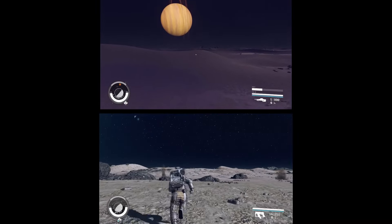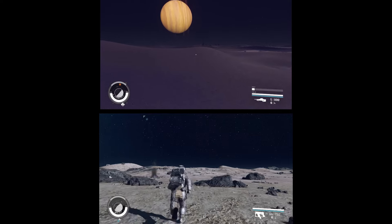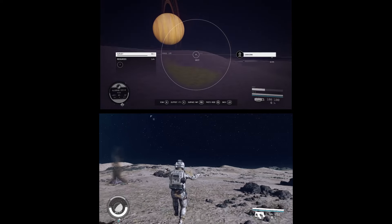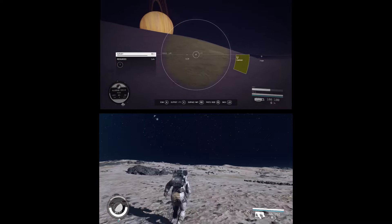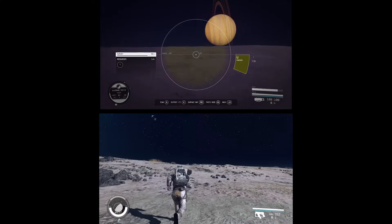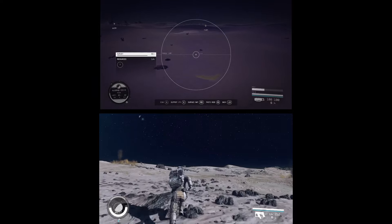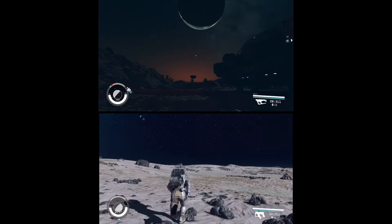To recap the last video on exploration: exploration can be extremely improved by being selective in where you go within this game. There is absolutely no reason you should drop down on the backside of a random moon to go exploring. You can be selective in where you explore, and there are more tiles than you could ever imagine. So why not pick the best tiles to explore?